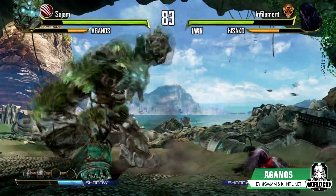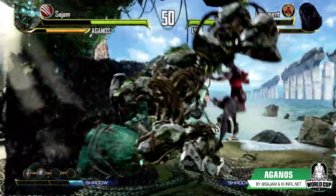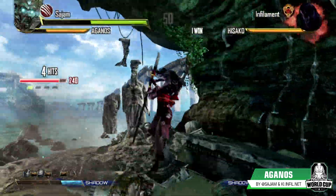Additionally, Agenos can use a chunk to place a wall behind himself or the opponent. Walls become new stage boundaries, and Agenos can punch his opponent through them for extreme damage.